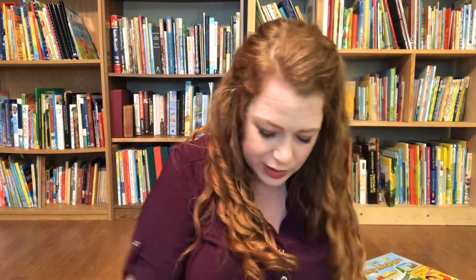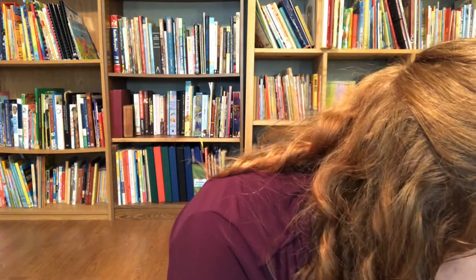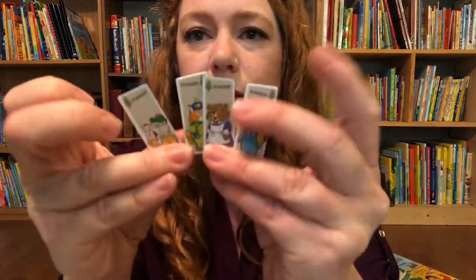Let me show you the passengers. Here are the beach passengers — your little beach characters. These are your mountain passengers. These are the city passengers. And these are your forest passengers. That's all the little pieces.